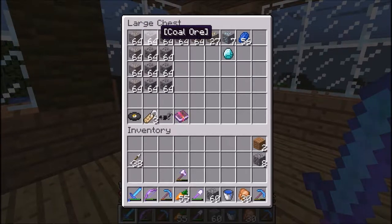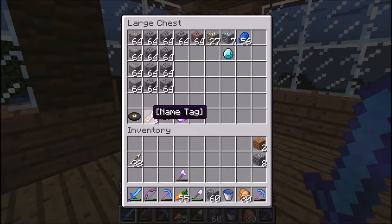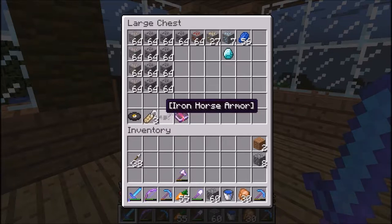Here's what we got: four stacks of iron, nine stacks of coal, a stack of redstone, twenty-seven gold, eight diamonds, and fifty-six lapis. Also in the dungeon I found a couple music discs, some gold, some green — I just took the gold ones because they were important. Plus name tags, iron horse armor, and one special book.